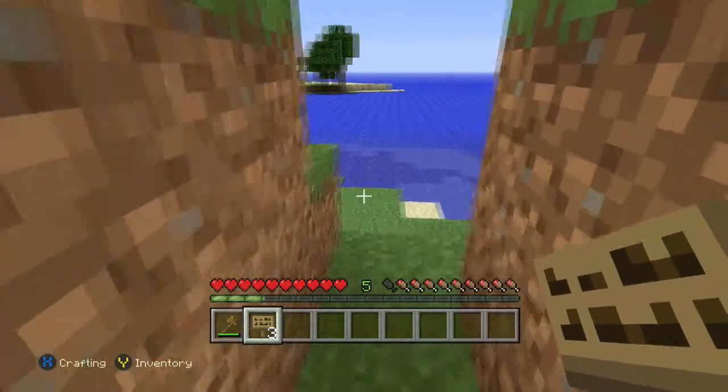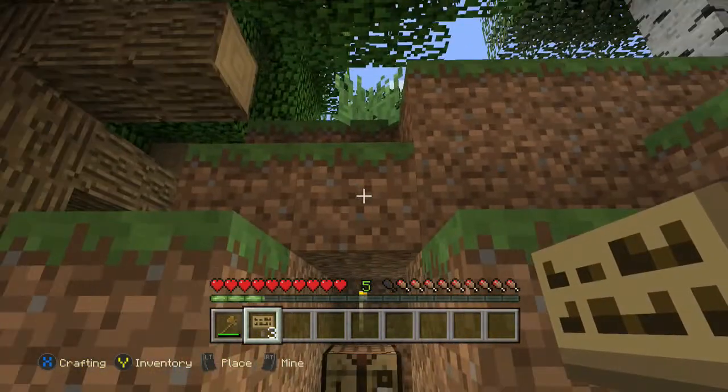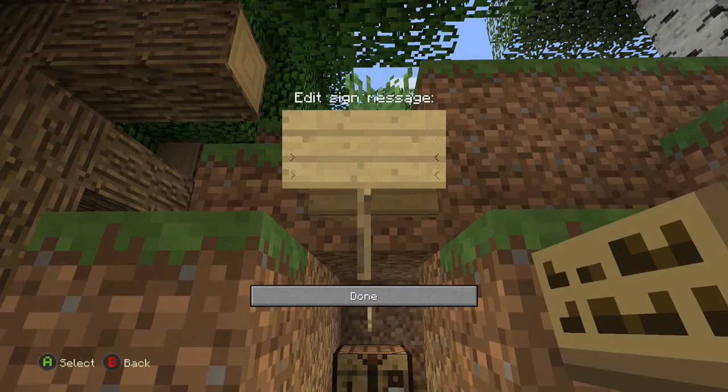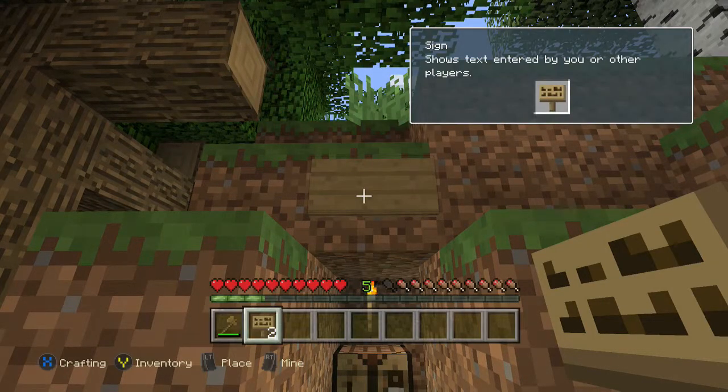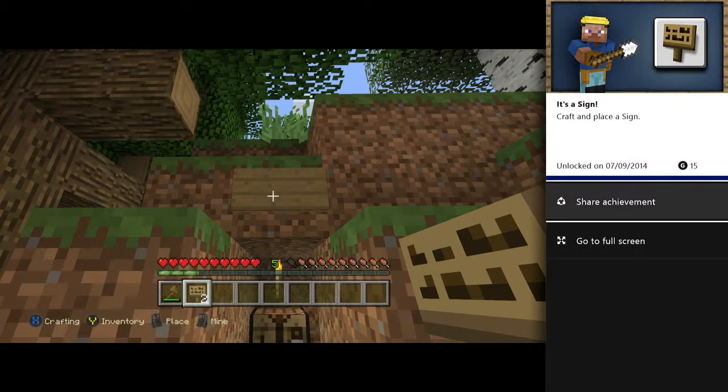You don't have to write anything on it as far as I'm aware — no, you don't need to write anything on it, but you do need to place it. So I'm just going to place it above my door there and click Done. A very descriptive sign there, and yeah, an absolute pointless sign and I got 15G for putting it there — that's pretty generous I think.